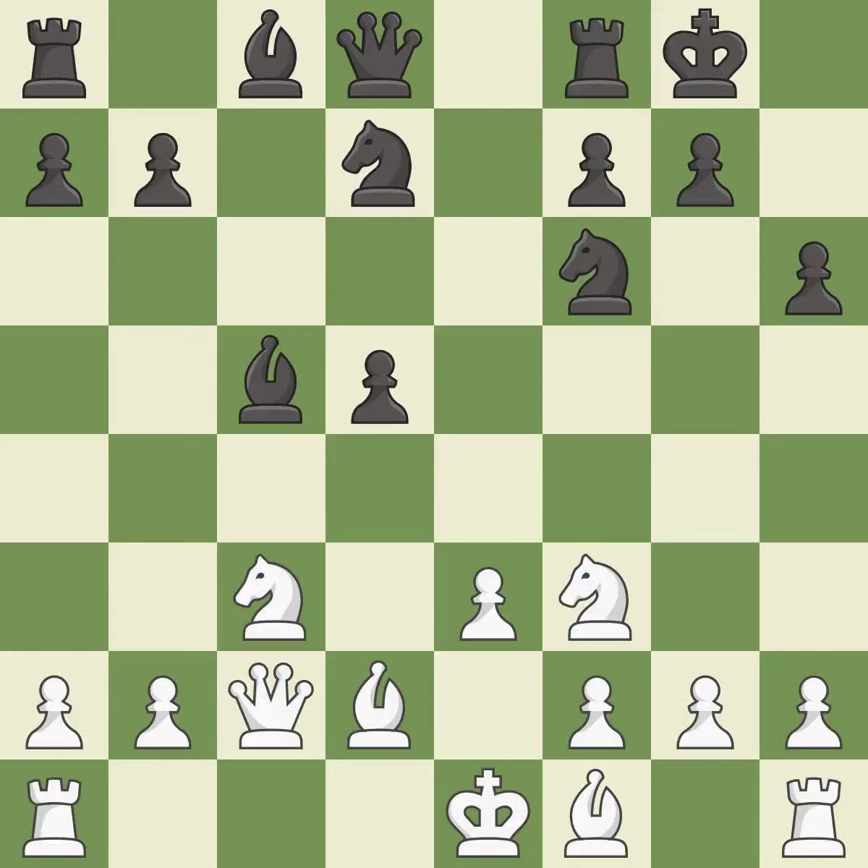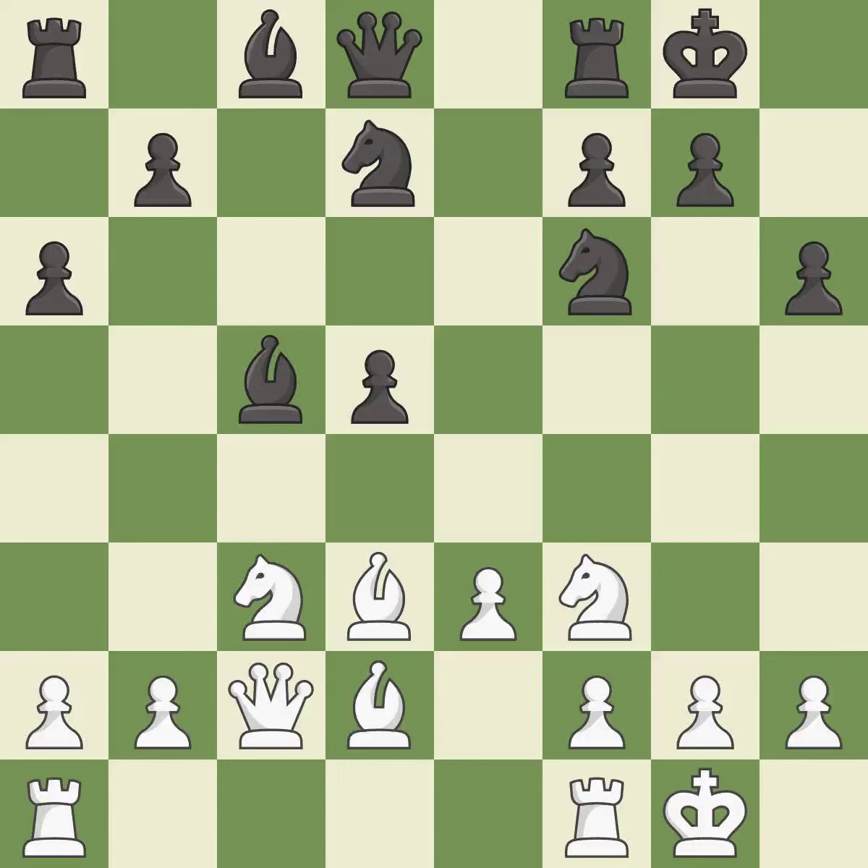Castling gets the King to a safer square, out of the center of the board, while also developing a Rook. Castling kingside tends to be safer because the King is further from the center. This activates a Bishop by developing it off its starting square — one of the best moves. The Rooks can now see each other, allowing them to provide mutual defense.